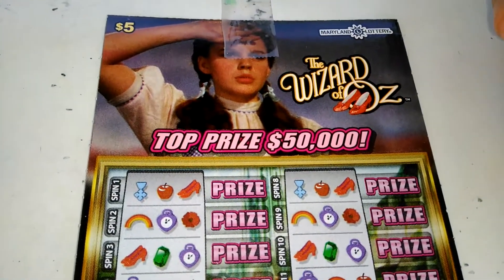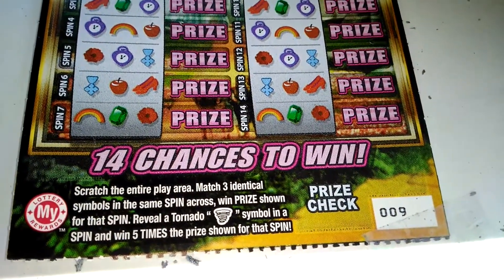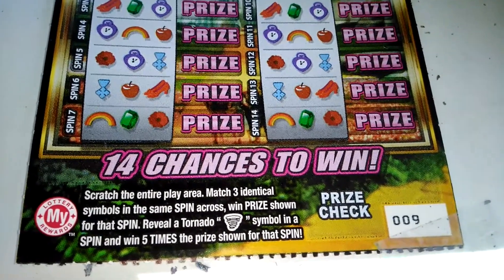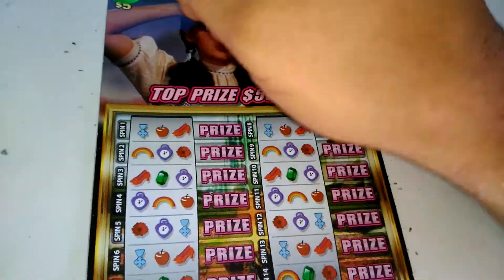What's going on everybody? We got a $5 Wizard of Oz from the Maryland Lottery, thanks to Mike or Mac. You gotta scratch the entire play area and get three identical spins — symbols in the spin and win prizes shown for that symbol or spin. Reveal a tornado symbol in a spin and win five times the prize. One tornado symbol you win five times; you don't have to get three of them.